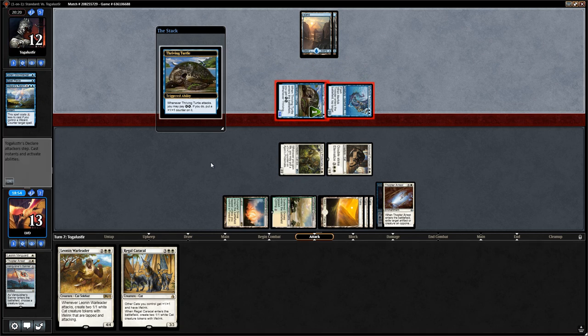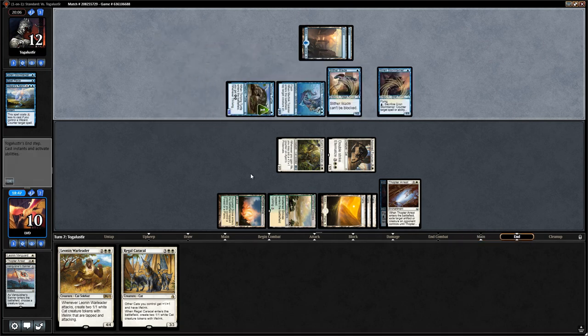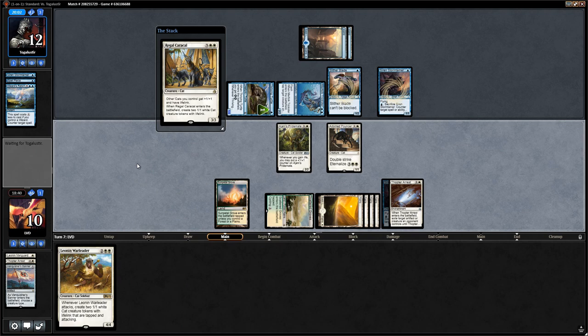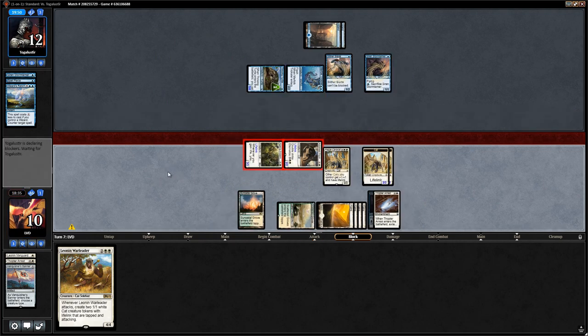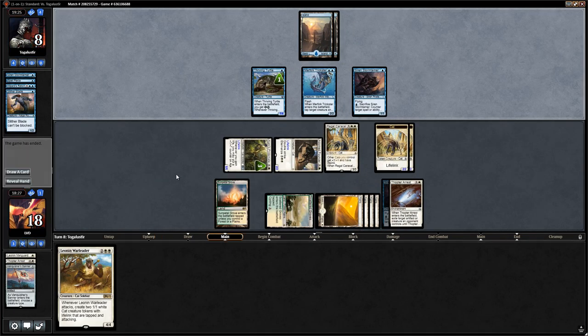They probably have another Retort copy in hand. But they're behind on board and can't sit on counterspells forever. Opponent plays Slither Blade and Stormtamer. This is our window to get Regal Caracal down. Caracal grows the Pridemate significantly. The double strike lifelink on Adorned Pouncer means Pridemate will be a 4/4 by the time it deals damage, and we'll gain life twice more, making Pridemate a 6/6. Opponent scoops at 8 life facing down our army of cats.